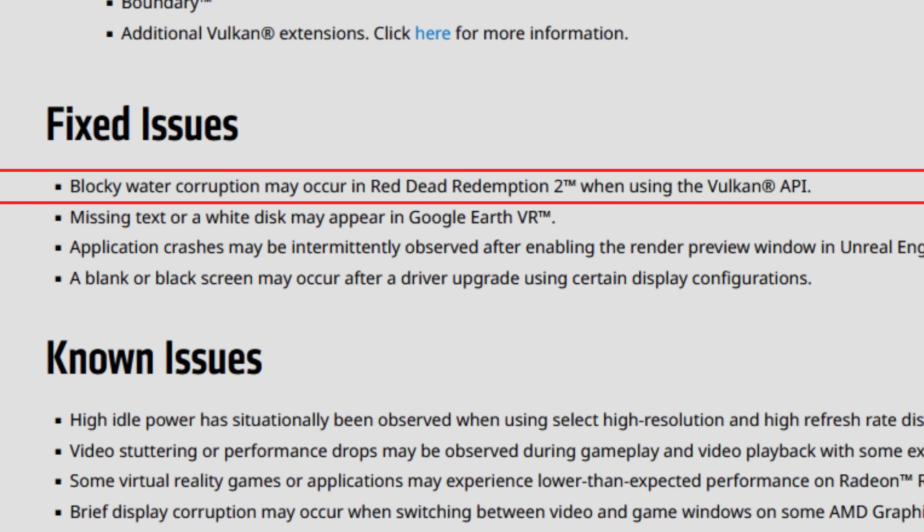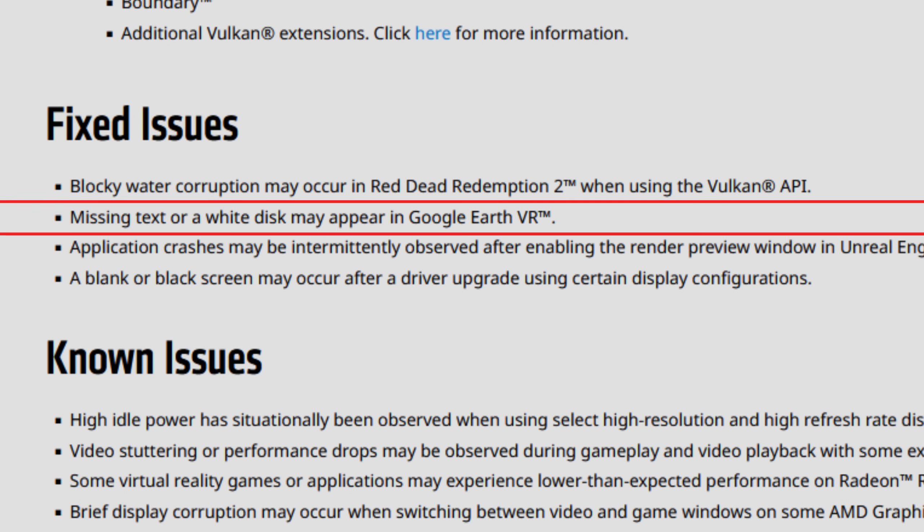For fixed issues: blocky water corruption may occur in Red Dead Redemption 2 when using the Vulkan API. This was one of the most annoying issues in the previous two driver versions — people using Vulkan API in RDR2 were having blocky water textures, foliage issues, and so on. It seems to be fixed in these new drivers. If you're playing Red Dead Redemption using Vulkan and had this issue, leave a comment letting us know if it's fixed.